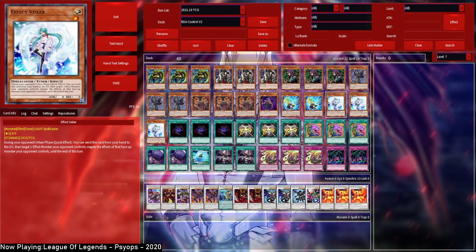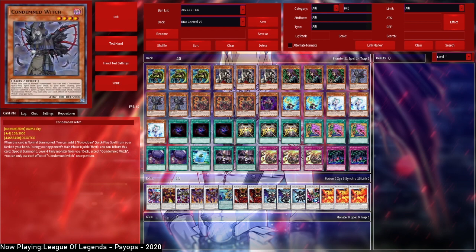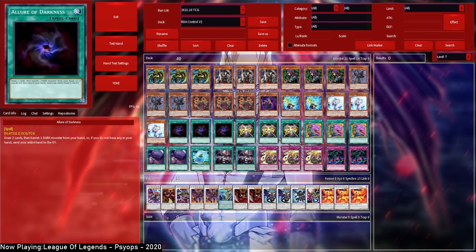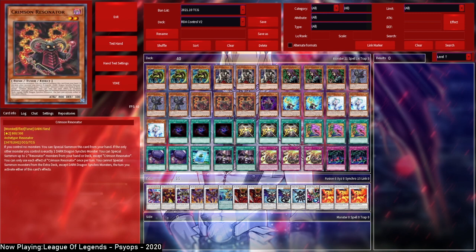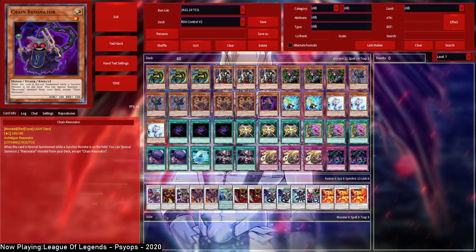Triple Condemned simply searches Forbidden Droplet, which is really nice. Droplet is also great going first. If for some reason you can't afford these because you're playing on a budget or something, Forbidden Chalice also works — it's similar enough.